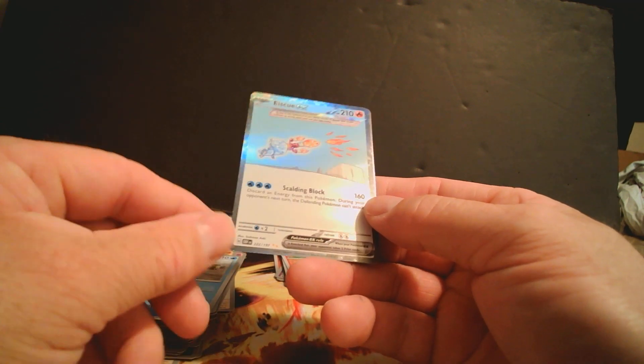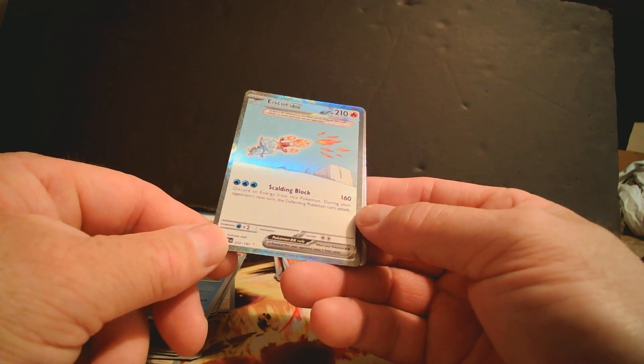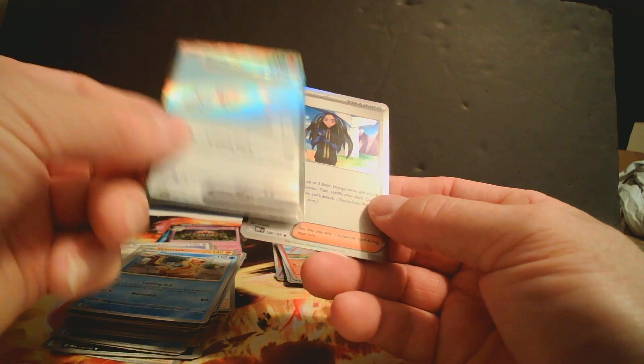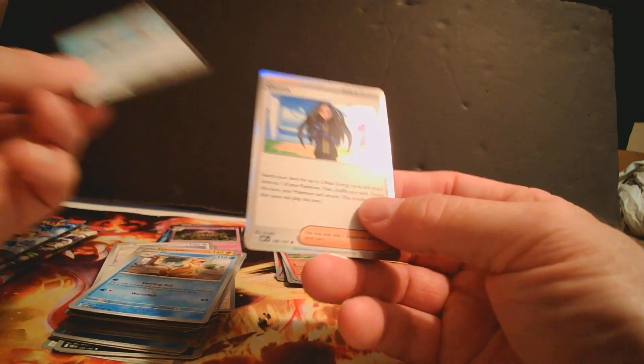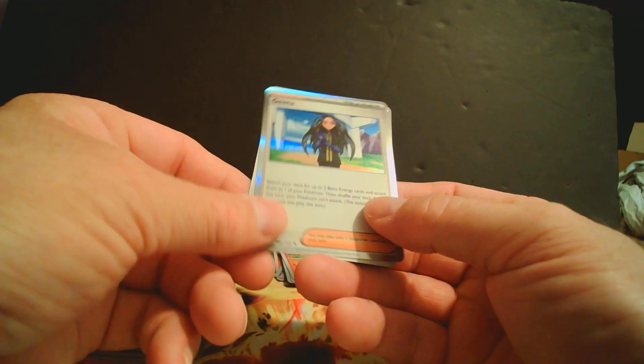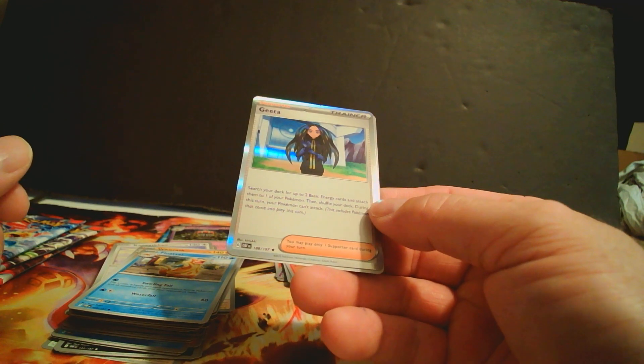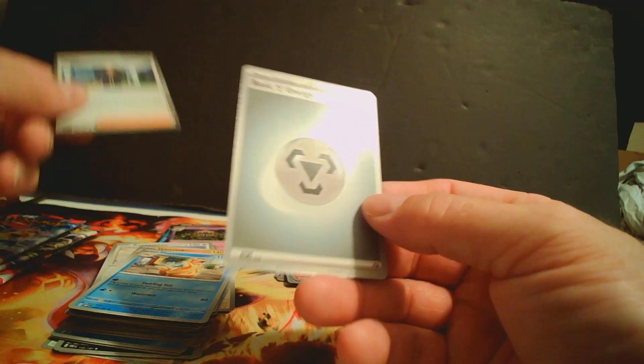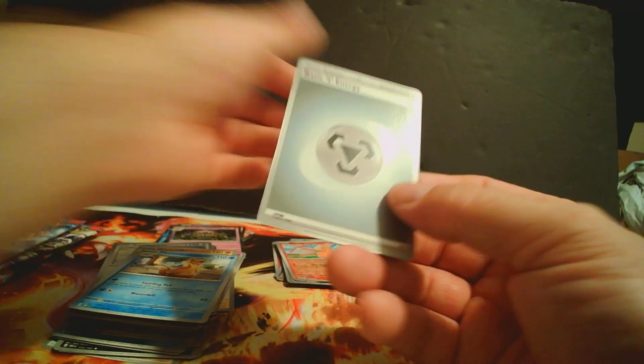That's a scalding block — that's weird, like an ice cube and a candle setup. Okay. Then we got a Gita, support trainer. Energy.